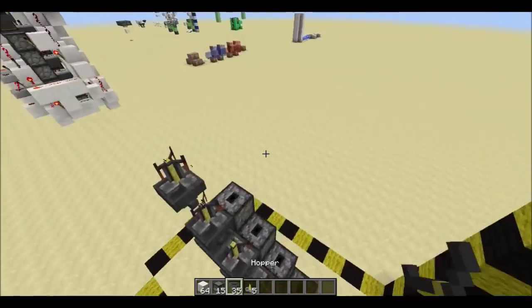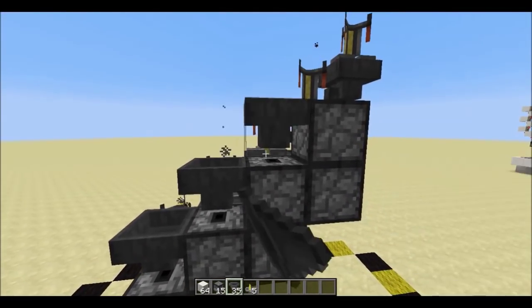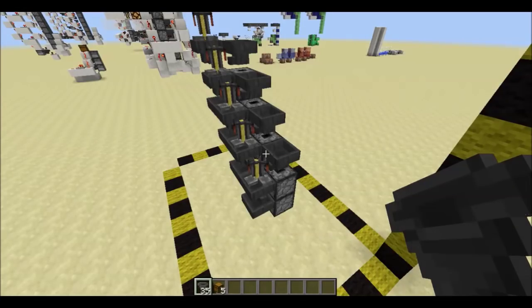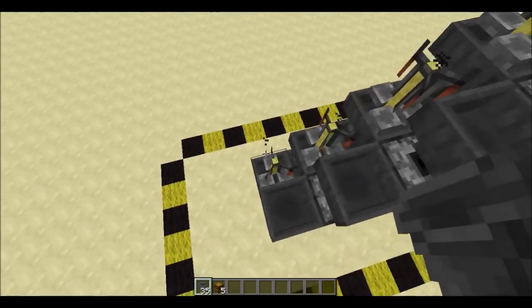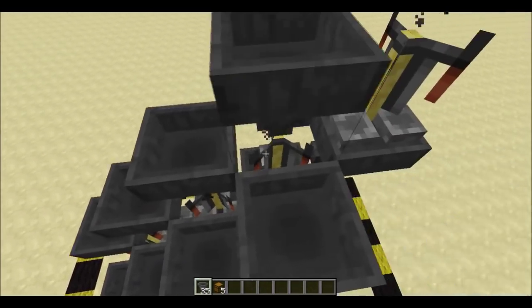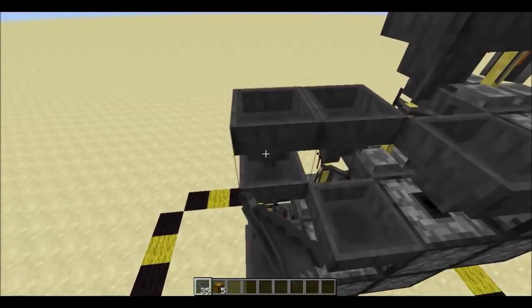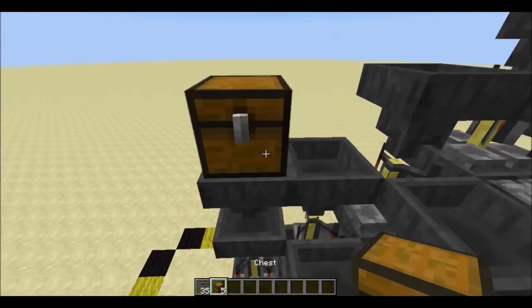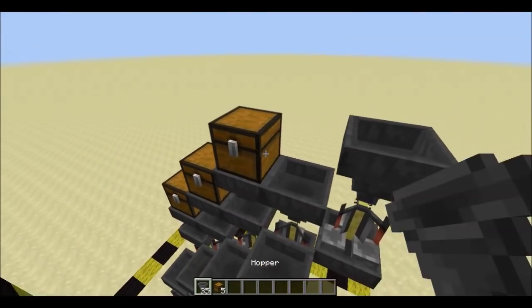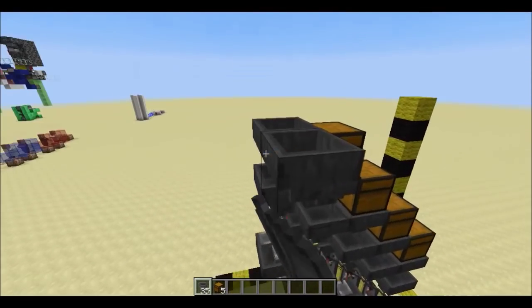Now go around, and into each of these 4 brewing stands put a hopper. Next, go back to that bottom brewing stand and point a hopper into it, and do so for all 4 others. And now, point a hopper into this one again with the chest on top. Point a hopper into the chest, and put another chest, and continue this pattern all the way up to here. And now, just put another hopper facing it on this side.